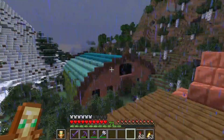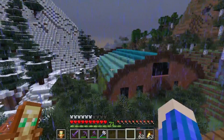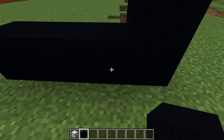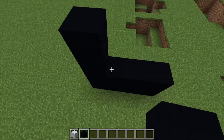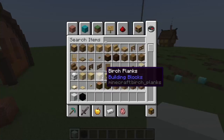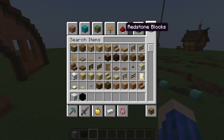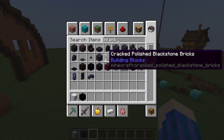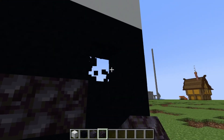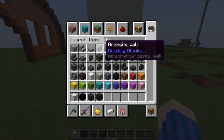Now that the building is all built, I can show you how I did all the gradients and texturing. Let's say I want to make a gradient that goes from black to white. It looks weird like that, so you have to get colors in between. For example, I could get blackstone right here.